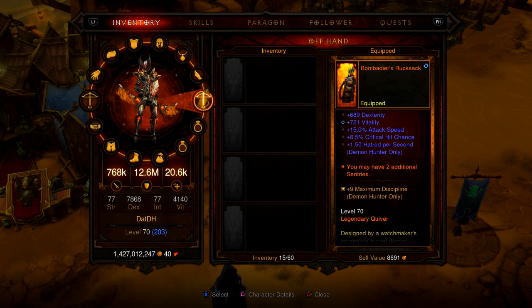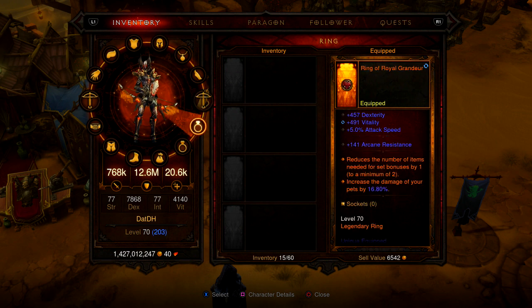Here we have a very important part of the M6 build — the quiver. This is the Rutsack, where the legendary effect lets you have two additional sentries, so right now I can run up to four sentries with the current build. I'm trying to reroll crit damage on the ring — I'm lacking crit damage quite a bit. I have over 40% critical chance so I'm okay there, but I'm at 300% crit damage, which is terrible.